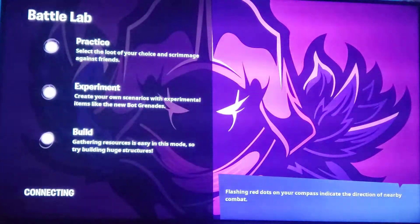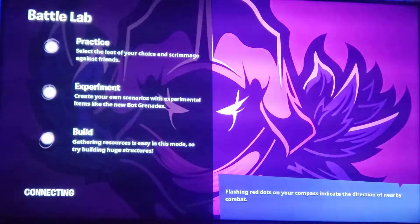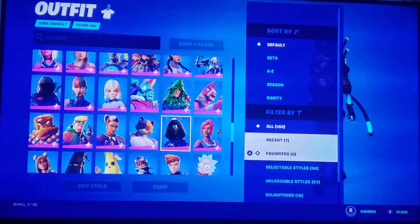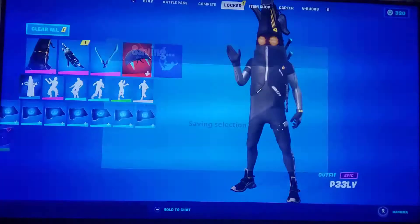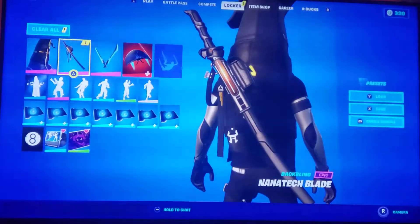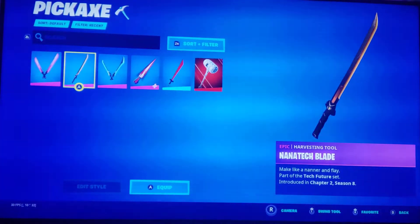Now we've got the Peely next. Here's the Peely version — honestly, this one's pretty cool. Of course I gotta do a Peely version. His back bling is a Nanatech Blade — it's honestly really big, and I like it. It also comes with the Nanatech Blade Pickaxe, which is pretty cool.